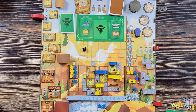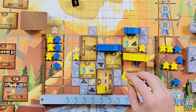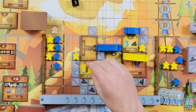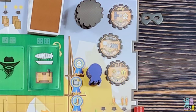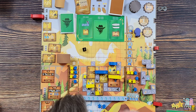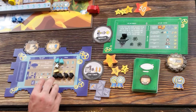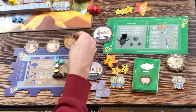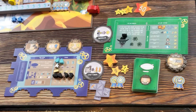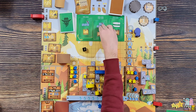Opponent rolls three - moving the blimp and taking an upgrade. Moving the blimp here activates a bunch of stuff. He takes one of the three-point upgrades - doesn't matter which - and the recorder comes out. My turn: I want the stockpile upgrade, so I spend three whistles. At end of turn if I have eight or more resources I get two points. I currently have eight resources, so I get two points immediately.